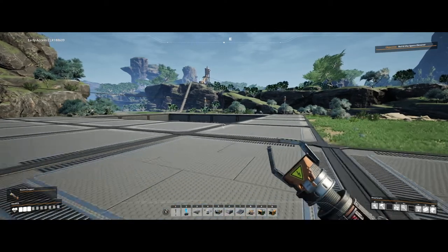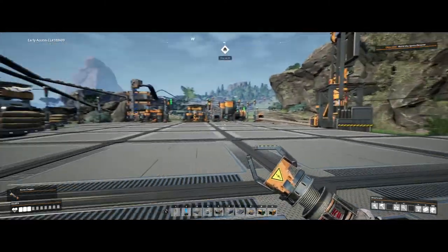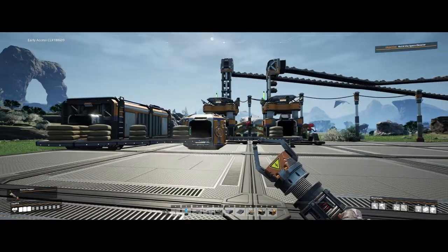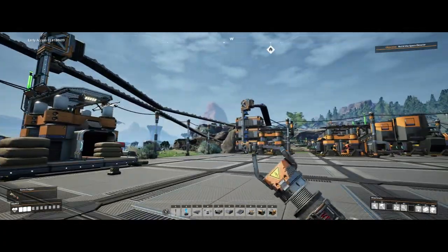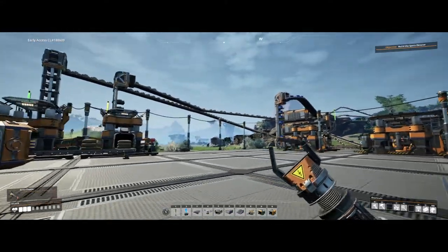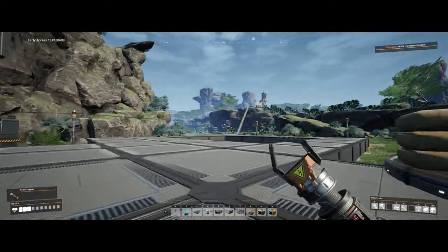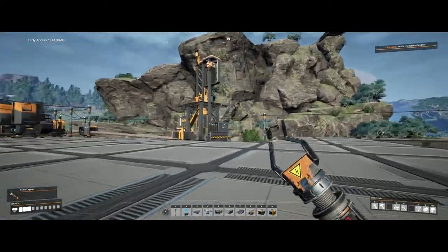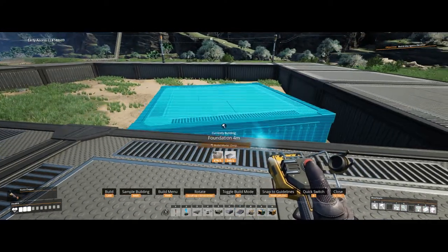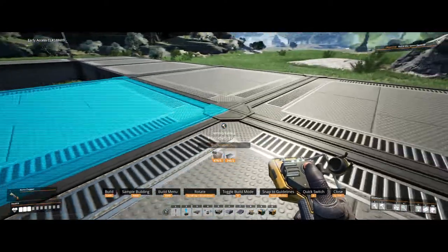My friends! Welcome back to Satisfactory. Last time we did the concreting where we made our spaghetti junction, and now this time we are going to start automating the copper again, because we need copper. It's not going to be a super long episode.